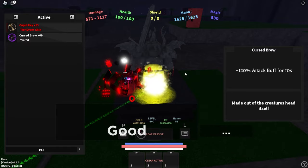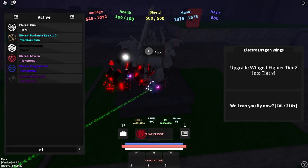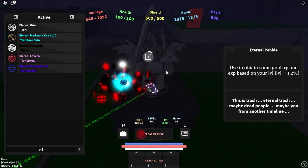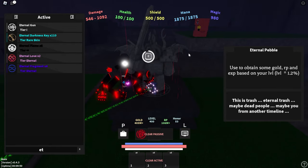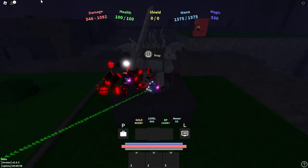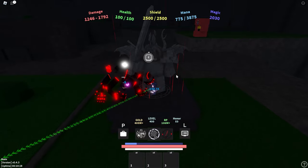Step three is to consume 50 eternal pebbles with his heart or universe void equipped — it doesn't matter which one — and then talk to him again. By the way, every single time you complete a step it will give you an anklet, which basically saves your progress. After you consume the 50 eternal pebbles and talk to him with his heart or universe void on, this will give you the third stage anklet.